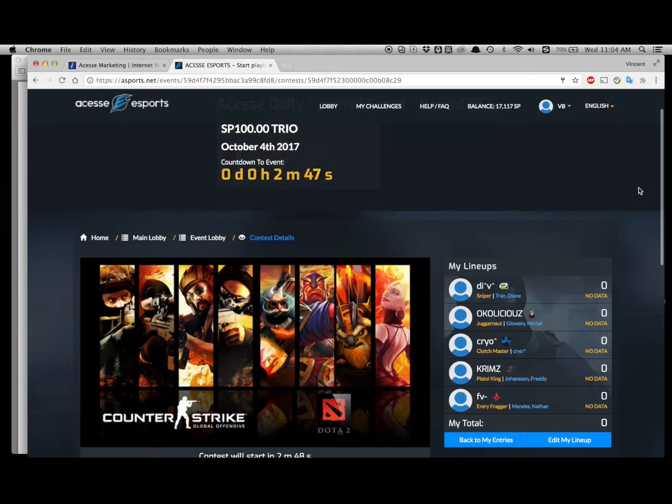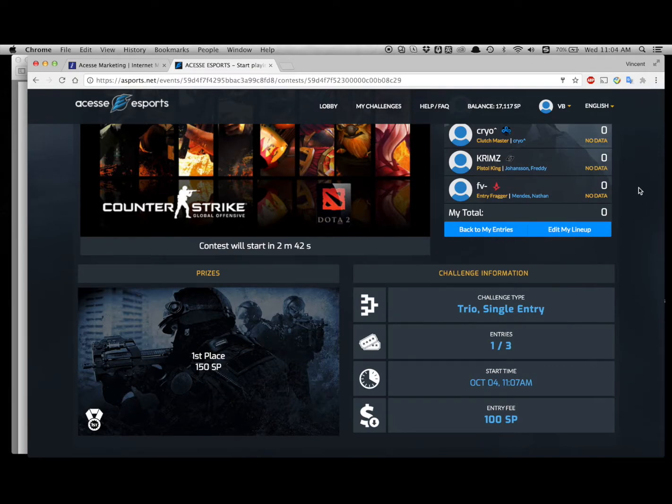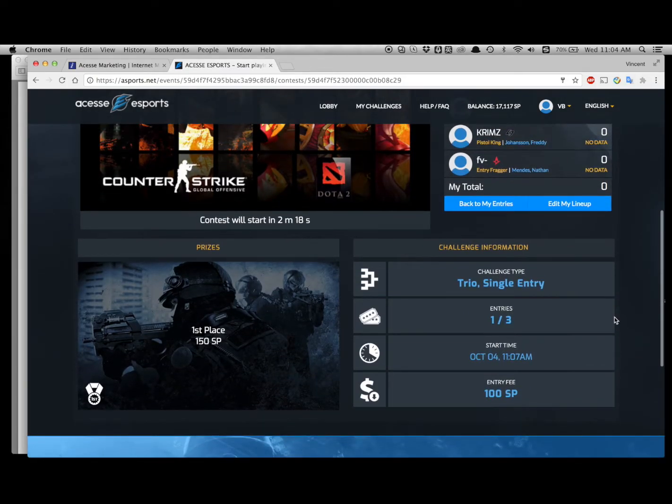Once on the draft completion page, there are no more actions required — simply wait for the contest to start. You'll see a countdown continuing to go down. After 2 minutes and 30 seconds, the game starts automatically and runs for 5 minutes. You'll see a yellow progress bar running across the page. The game needs at least two players to start, so we wait for another player to join.